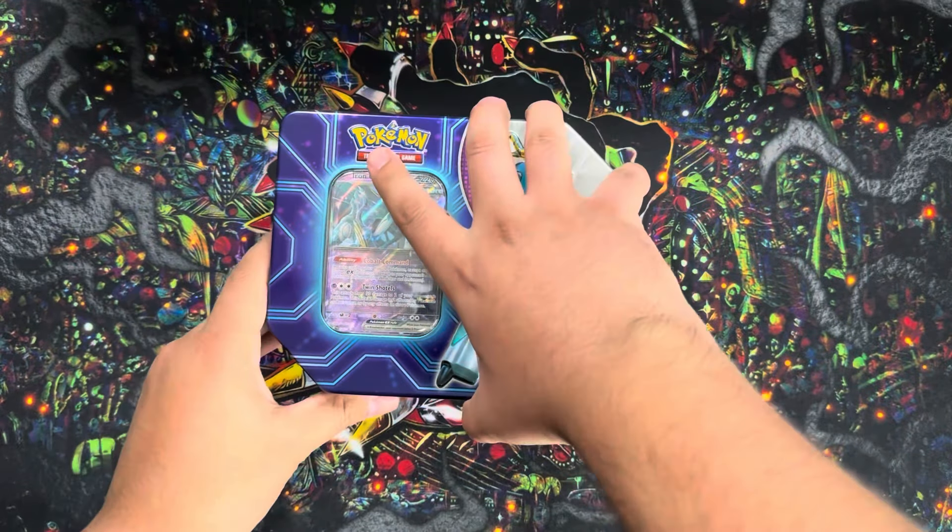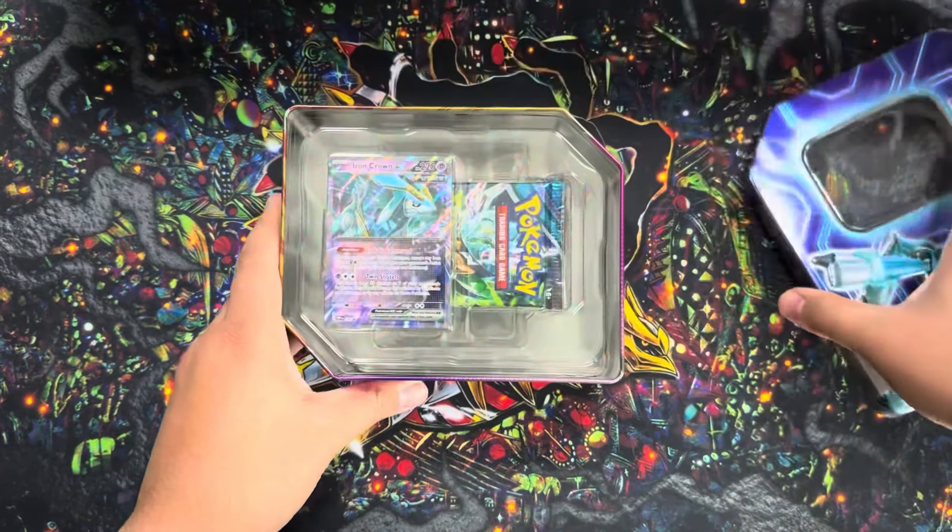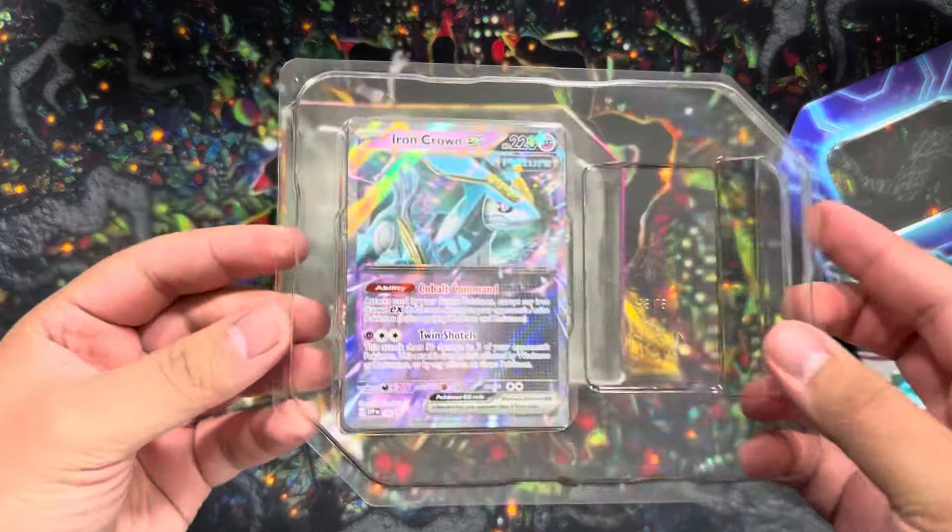Let's see what's inside. I'm pretty sure everything's going to be the same except for the Black Star promo, the code card, and the packs. We have Twilight Masquerade, Temporal Forces, Paradox Rift, and Obsidian Flames - exactly the same as the Ancient Variants. Without further ado, we're going to start with Obsidian Flames.